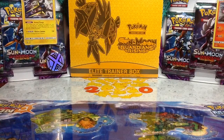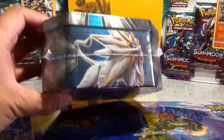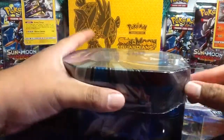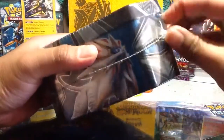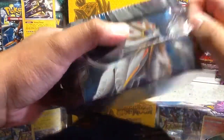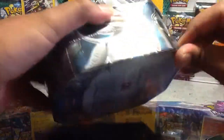Hey guys, you're watching the video of Art Night. Welcome to a brand new Pokémon Tin Tuesdays! You can see in the background I have my brand new Guardians Rising booster packs, my 3-pack blisters, and my Elite Trainer Box ready to open. But for this episode I'll be opening up another Lunala X tin for this week's Tin Tuesday. Hopefully we get better pulls this time.